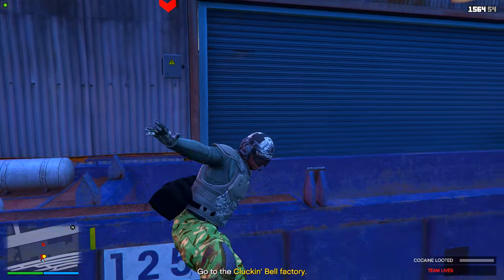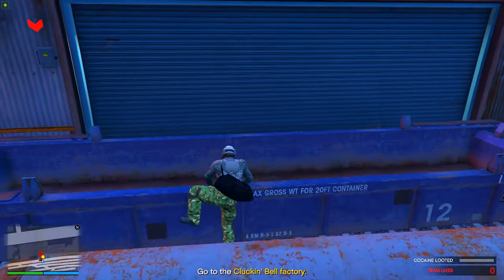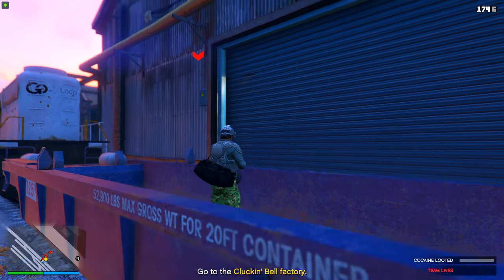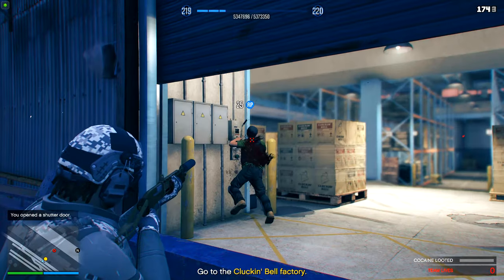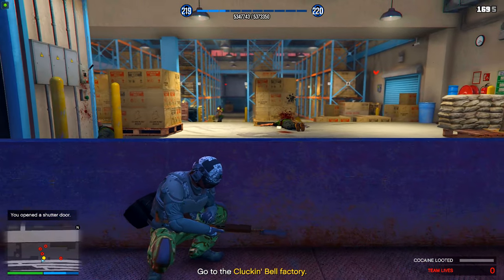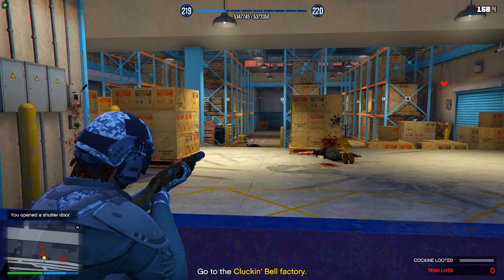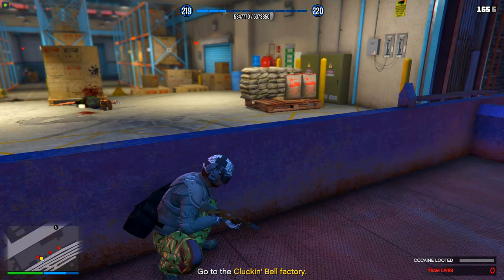When it comes to the finale, you'll spawn in a train outside of this factory here. To get inside you're going to have to blow up this pin pad — once you shoot at it the gate will open. You can do this with up to four people but I chose to do this solo, so if you want just do it solo. Once the gate opens go ahead and take all these guys out.